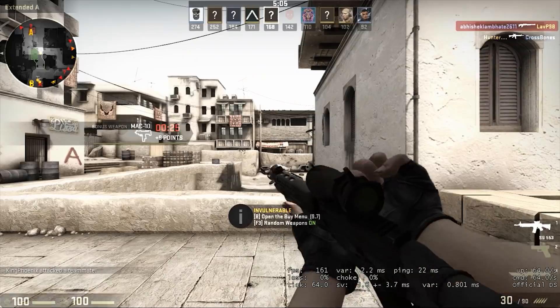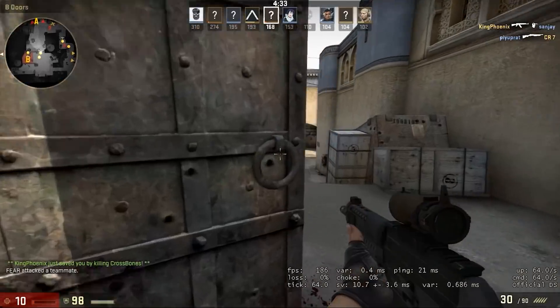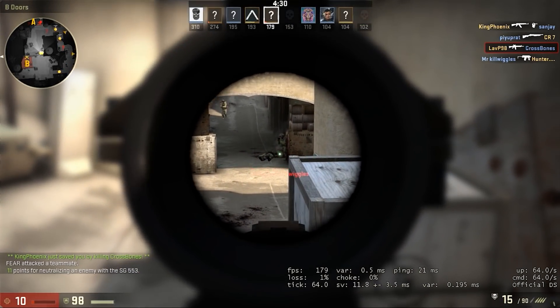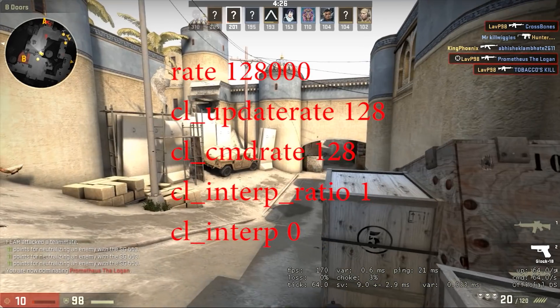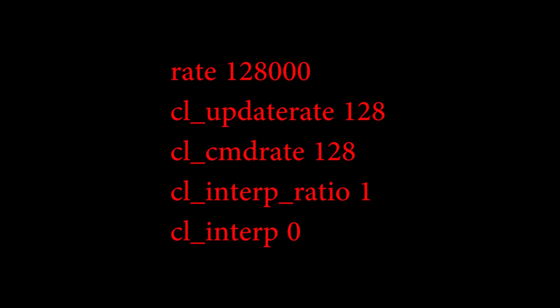In order to reduce the ping, you must follow these steps. In your CSGO main screen, type the following commands one by one in the console. These commands didn't have any effect on my ping, but it helped a lot of my friends in reducing their ping.